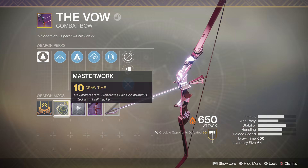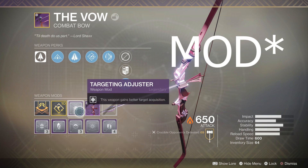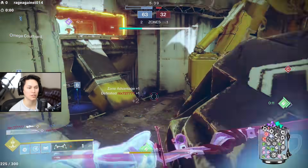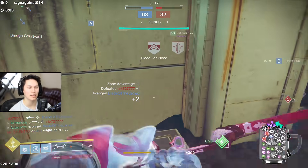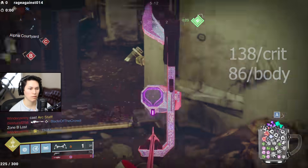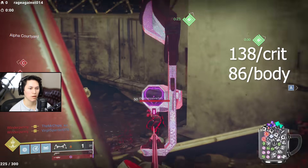The masterwork you see at play today is a targeting adjuster mod, which helps out with snagging those crit shots. Considering that this is a lightweight frame bow, double body shots will not get you a kill. You're gonna have to hit at least one crit and one body, considering that it hits 138 per crit and 86 per body.